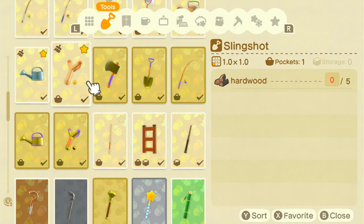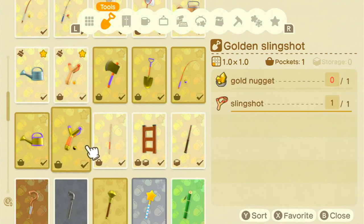The last of the breakable tools is the slingshot. It only comes in two stages — the normal slingshot requires five hardwood and lasts 20 uses. Once you have shot down 300 balloons, a golden balloon with a present will fly past, and shooting it down gives you the recipe for the golden slingshot. Don't worry if you miss it — it will come past again. The golden slingshot triples the durability, giving you 60 uses.